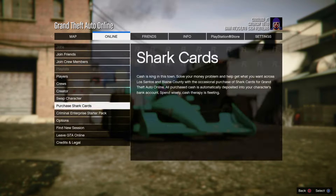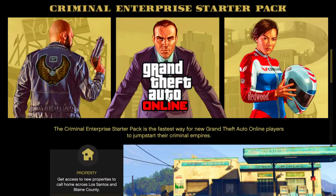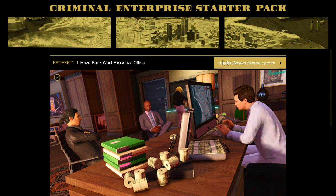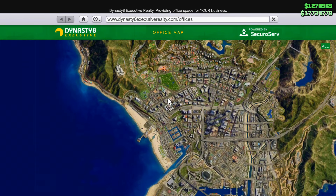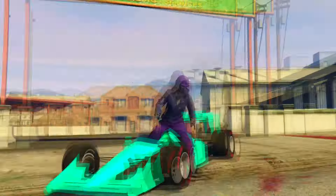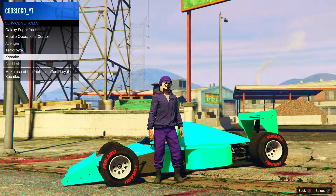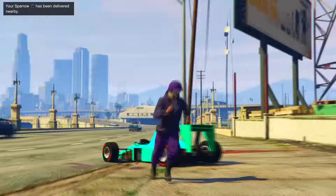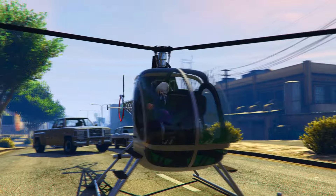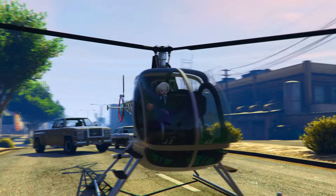If you did the first step, you'll then be able to go into the online menu, go to options, and kill yourself. However, if you did not do the first step, follow exactly what I do — go straight to the Criminal Enterprise Starter Pack and load into it, then load back out. Once it allows you to move, call in a Buzzard or a Sparrow, fly in the air, jump out, and kill yourself. If it allows you to kill yourself through the interactive menu after doing the first step, just do that.